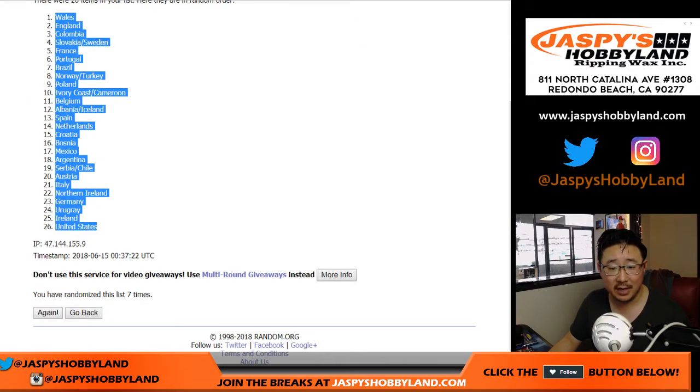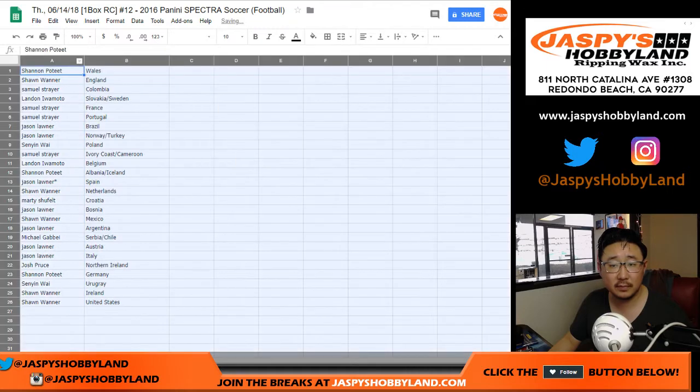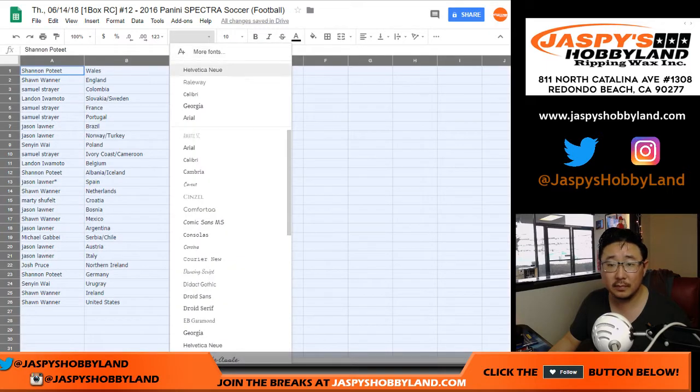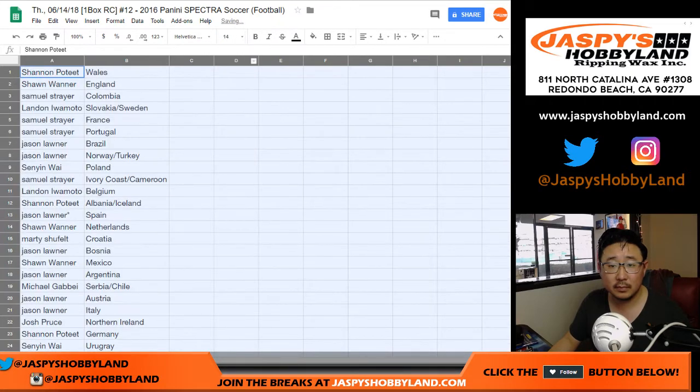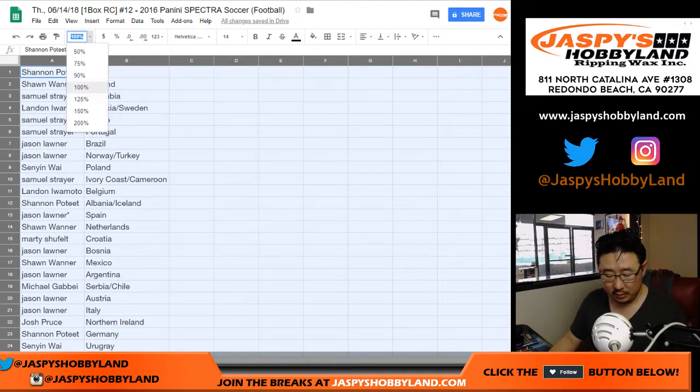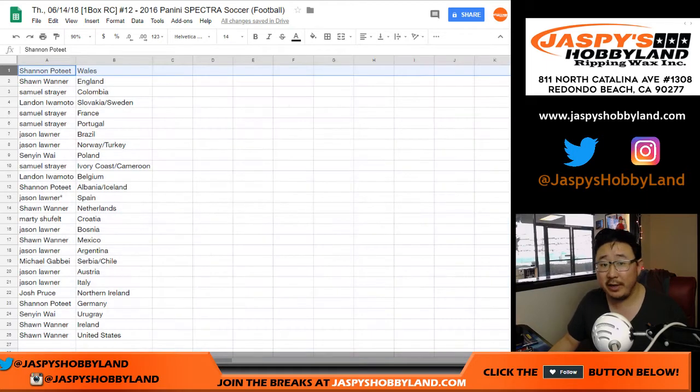There we go. We got Wales down to the United States. GCL — the promo is on the site; it's in the item description for Prism World Cup. I'll explain in just a second. Shannon with Wales, Sean with England.